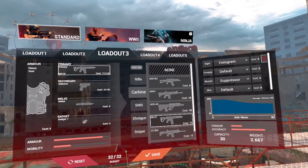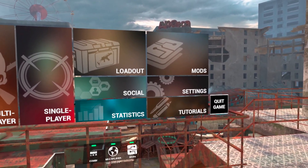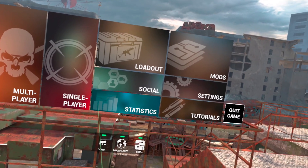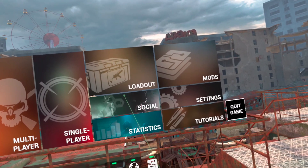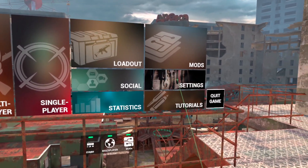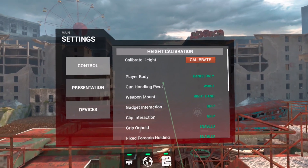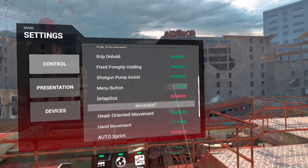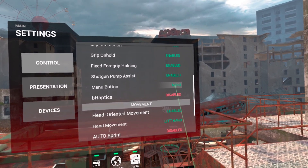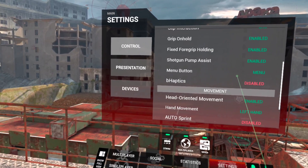Everything has to equal that number or less. If you're having trouble bringing up the menu, the default setting is to push the B or Y button on your controllers, but you can change that. Once you bring up the menu, go into Settings, click on Control, scroll down, and you'll see the Menu Button option. Select that with the trigger and you can make it the menu button on your left controller.